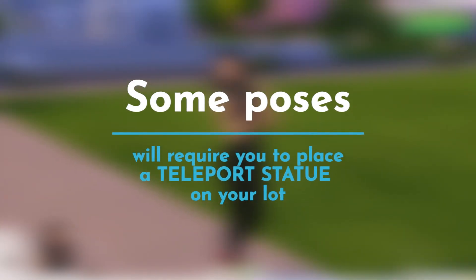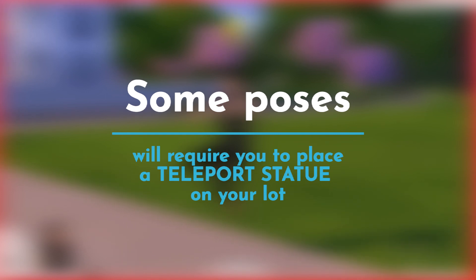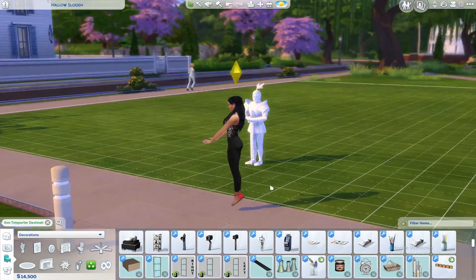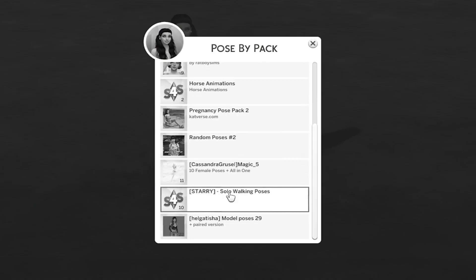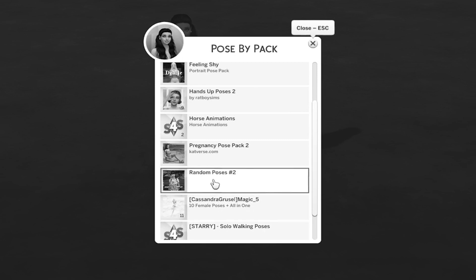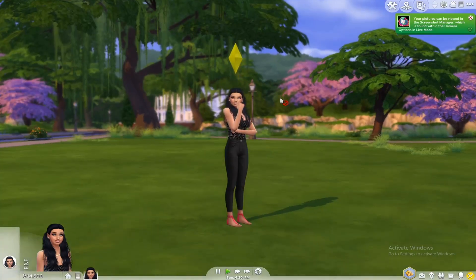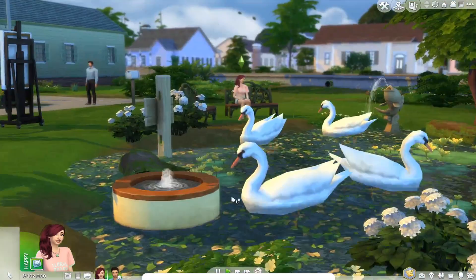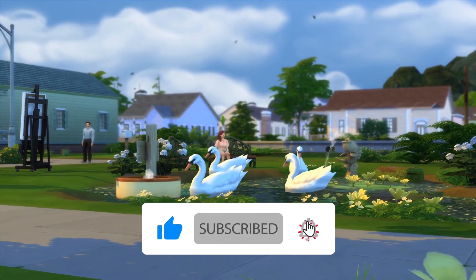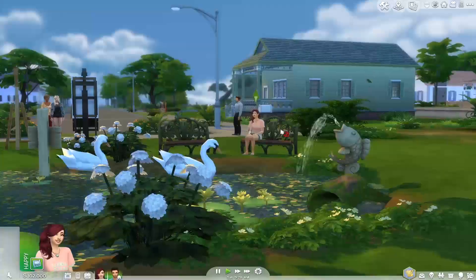Also, carefully read the description of any pose pack you download, because certain packs require you to go into Build Mode, place the Sim Teleporter Destination object on your lot, click it, select 'Teleport a Sim Here,' choose your Sim, and then use Pose by Pack — otherwise those poses won't work. It's such a life-changing mod and you should definitely get both mods alongside some CAS or in-game pose packs. Hopefully you liked this video! Subscribe, like, comment, and I'll see you next time. Have an awesome day!